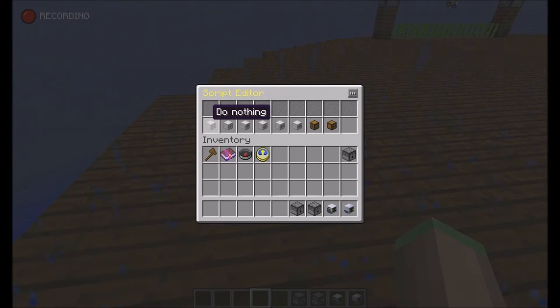The default options are: do nothing, move forward, move upwards, move downwards, turn left, turn right, and the interface ones which I'm going to cover later.